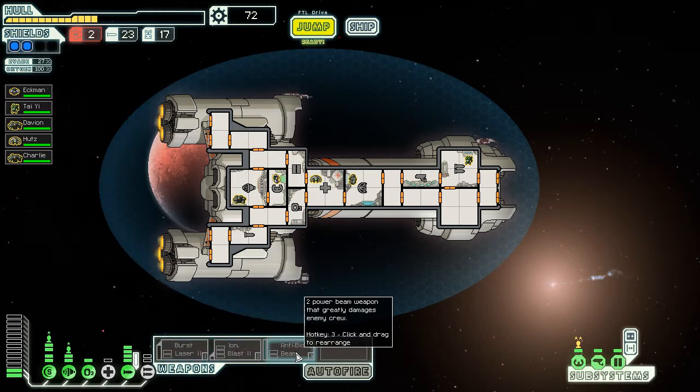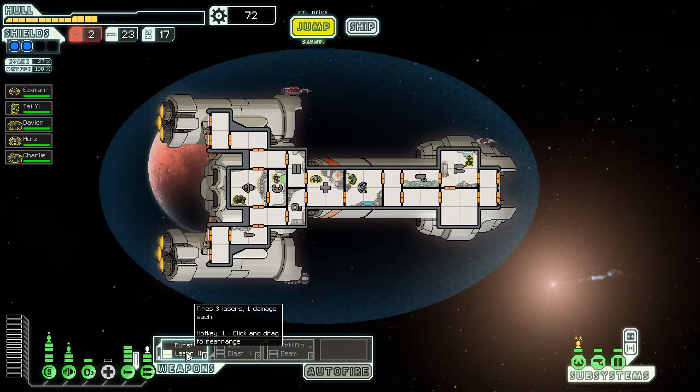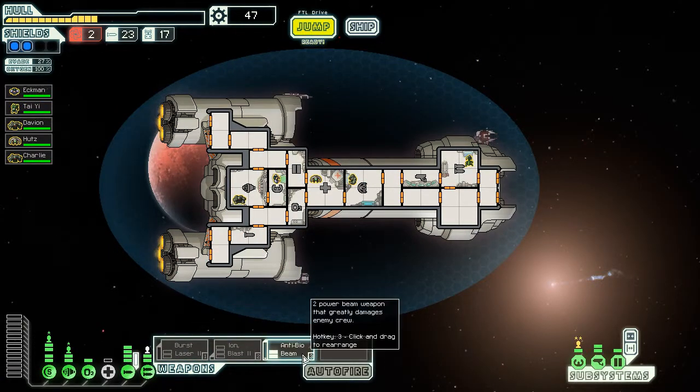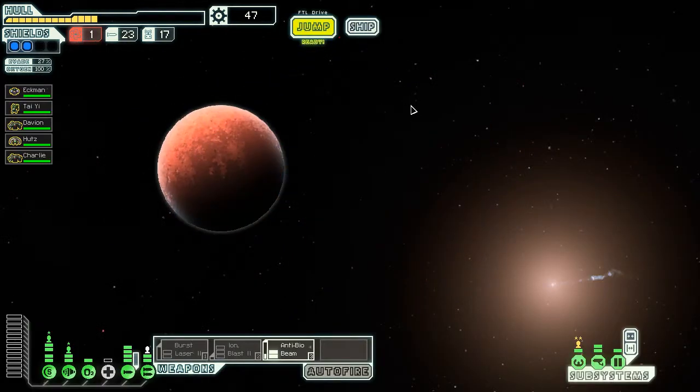I have an anti-bio beam and a burst laser at the moment. It does 4 personnel damage — I wonder if that means it goes through shields. I only have scanners 1, so I'm going to go ahead and upgrade my sensors to 2. I want to test out that bio beam to see if it will actually go through multiple levels of shields, because that's a very useful ability if I get a boarding craft.